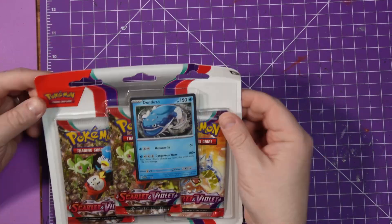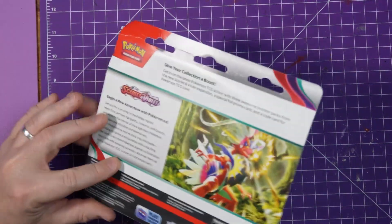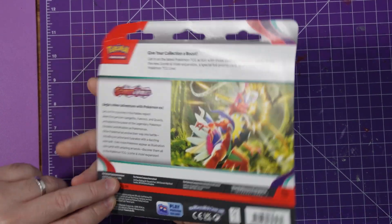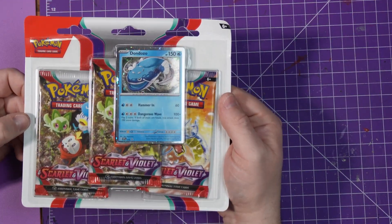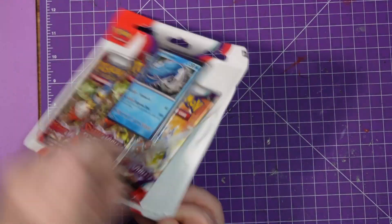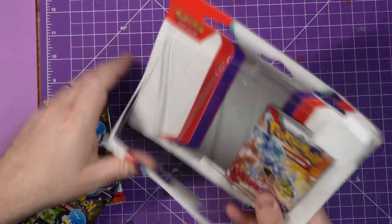Hey everybody and welcome to this week's Adventures with Pep's Pokemon opening. We are doing a Scarlet and Violet triple pack opening. Look at that, we got the Dondozo special promo card inside — let's rip it open.